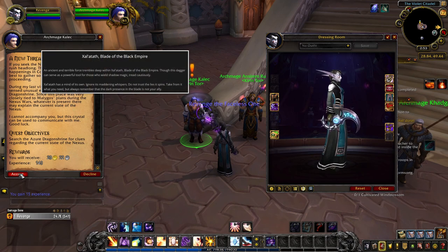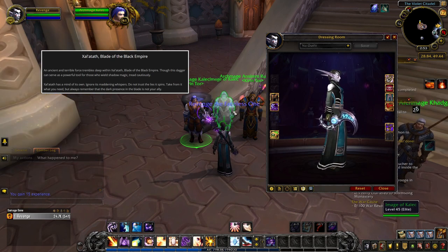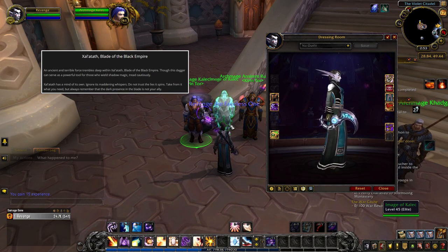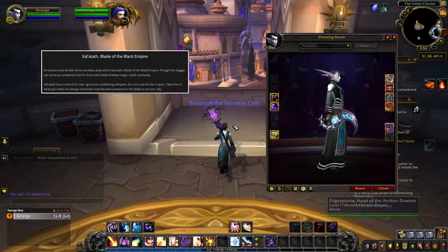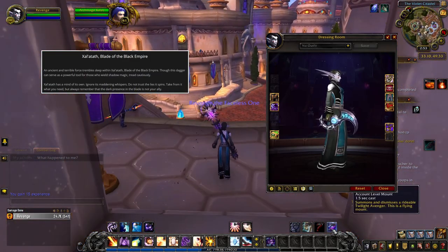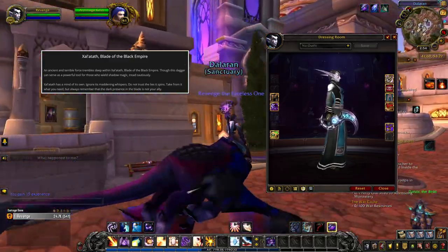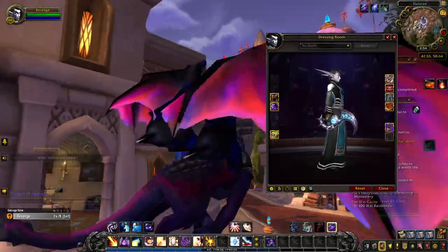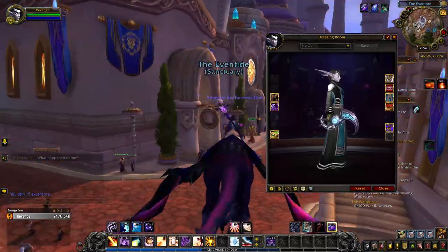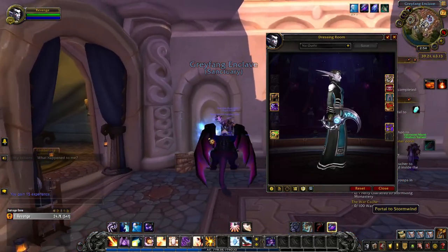'An ancient and terrible force trembles deep within Salatath, Blade of the Black Empire. Though this dagger can serve as a powerful tool for those who wield shadow magic, tread cautiously. Salatath has a mind of its own. Ignore its maddening whispers. Do not trust the lies it spins. Take from it what you need, but always remember that the dark presence in the blade is not your ally.' This has got to be my favorite artifact weapon out of them all and I was so excited to see more of it in the BFA expansion.